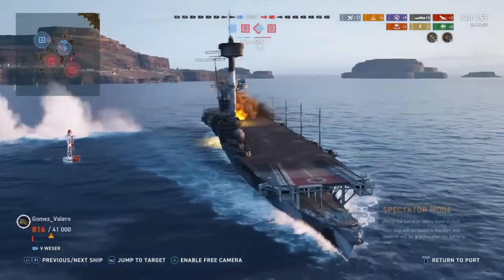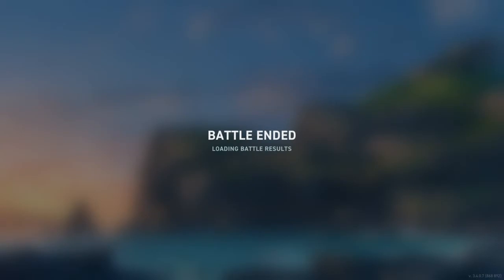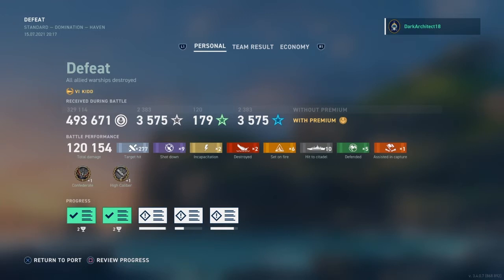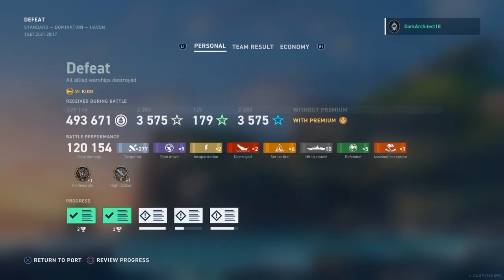I definitely appreciate the comments down below. We ended the game in a loss — the enemy just took out all of our team. We end with 500,000 credits, 277 hits, two kills, six fires, ten citadels, five defense actions, one assisted cap, nine planes shot down, two incapacitations, a High Caliber, and a Confederate. Quite the game — I thought that was amazing. It's a really good impression video, not the win I wanted, but I'm not perfect and I admit that. I still have work to do. Hope you guys enjoy the video — this is Dark Architect 18, peace, thanks, bye.